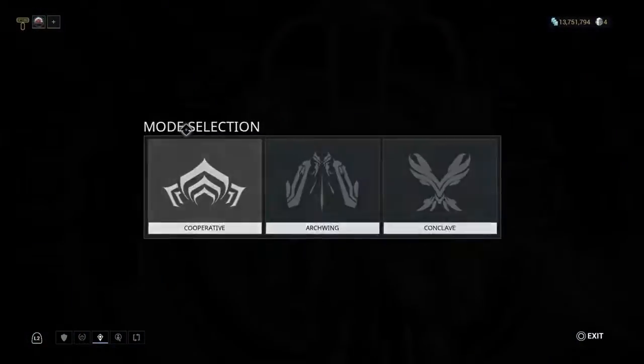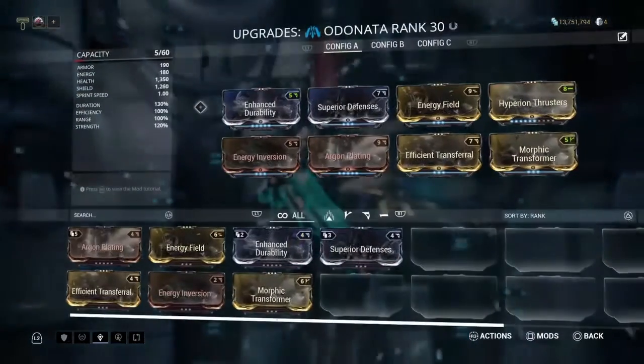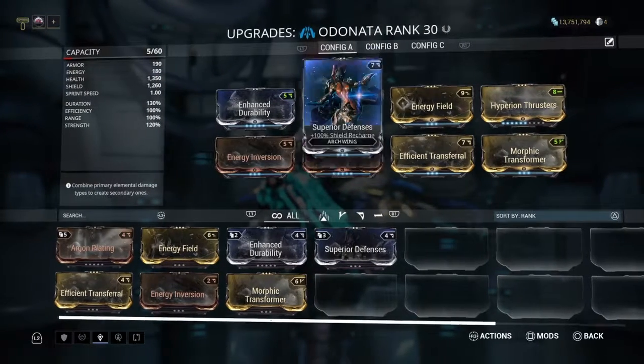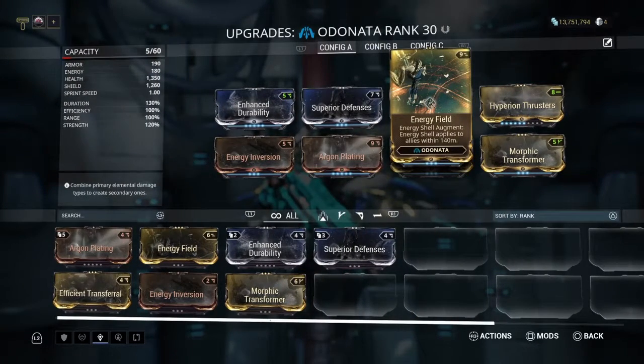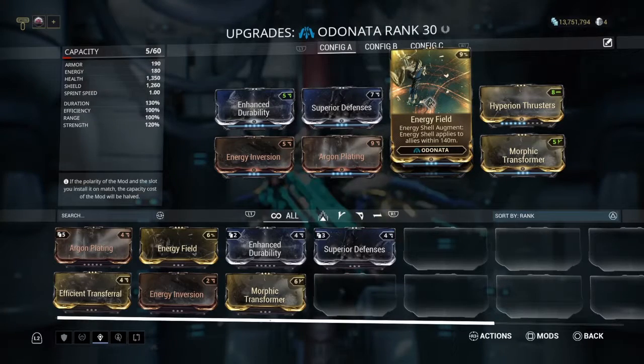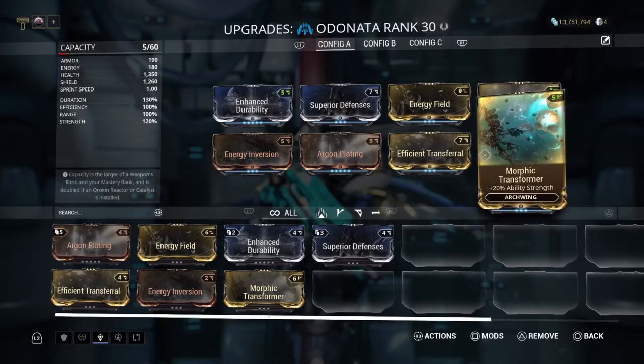Here is my Archwing build. For my Archwing, I have Enhanced Durability, Superior Defenses, Energy Field, Hyperion Thrusters, Energy Inversion, Argon Plating, Efficient Transferral, and Morphic Transformer.